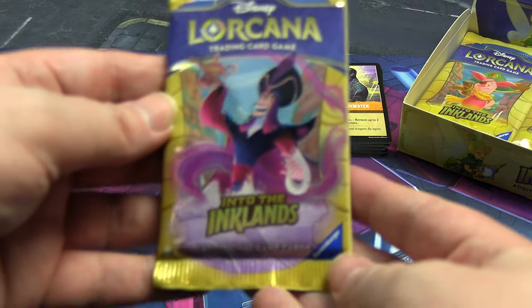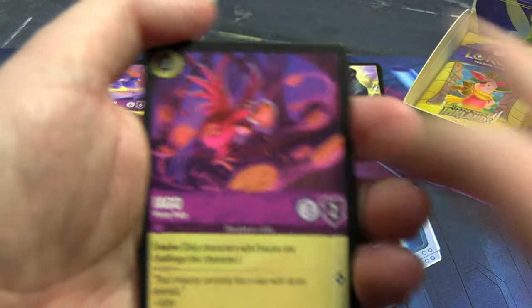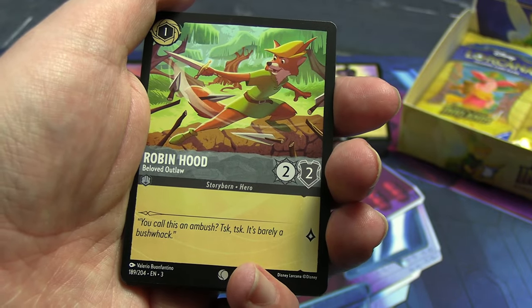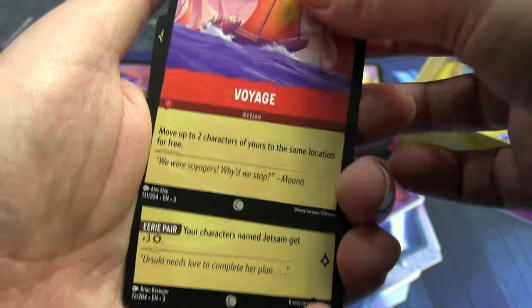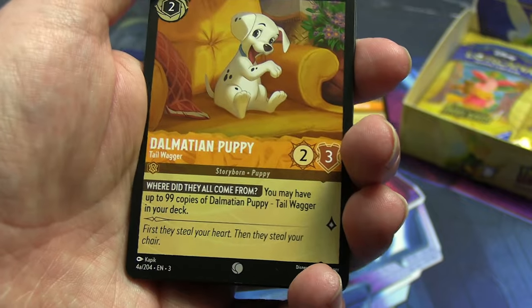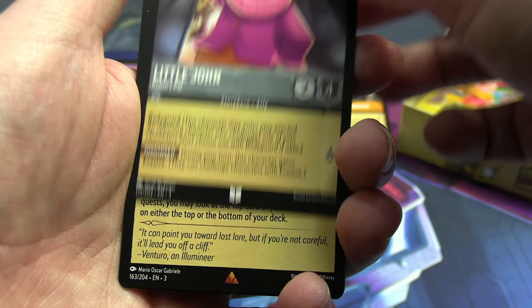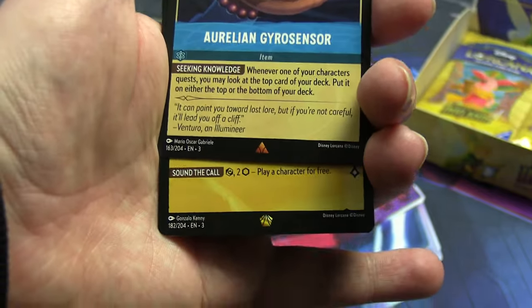Jafar's on the front of this one — good feeling about it. Look at that trustworthy face. We've got Iago here too, fittingly. King Louis: King of the Swingers! Robin Hood — I wouldn't mind making a Steel and Emerald mixed Robin Hood character deck, that's probably workable. Voyage action card, Flotsam and Jetsam from The Little Mermaid, adorable Dalmatian puppy. Uncommons: a second Wildcat, Trigger the vulture, another Little John in disguise.